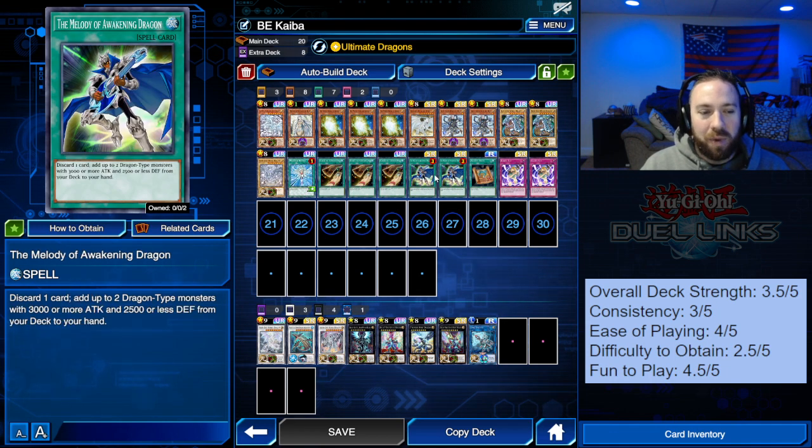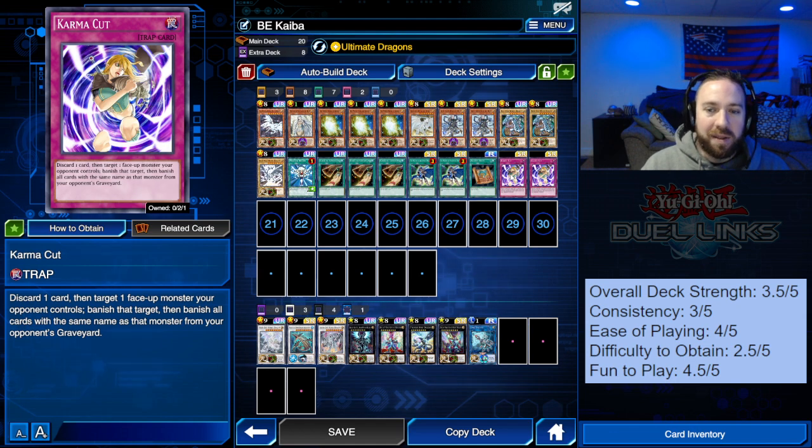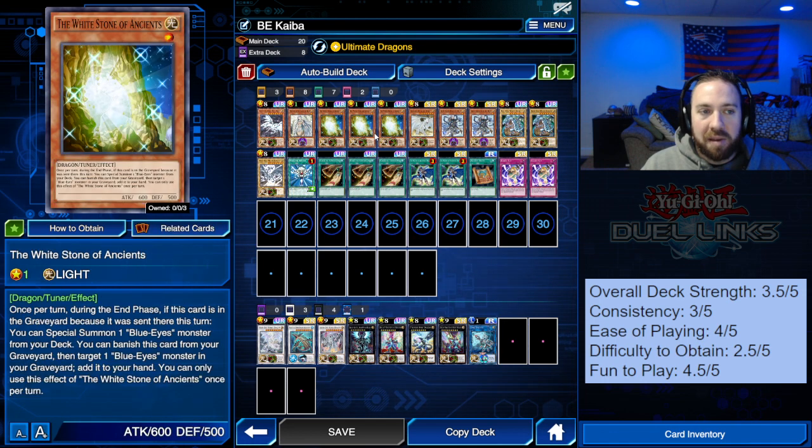Melody — you discard one card, any card, and draw two Blue Eyes. Ancient Rule — bring out a Blue Eyes from your hand. Karma Cut is one of the biggest forms of protection, where you can discard one card and target one face-up monster your opponent has and vanish it. The discard one card is key because you can discard a White Stone on your opponent's turn, and at the end of their turn, bring out a Blue Eyes. So the cards have a ton of synergy.